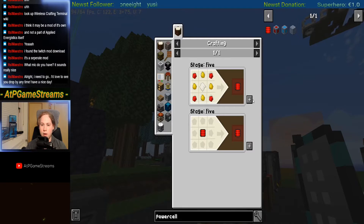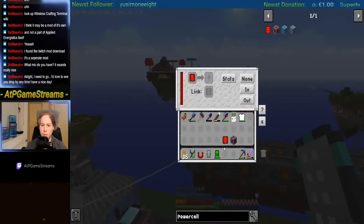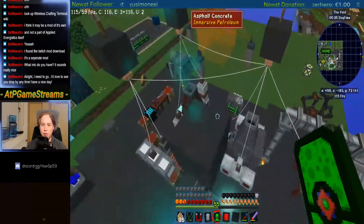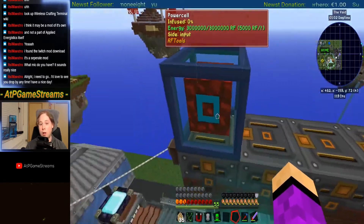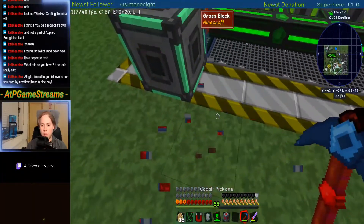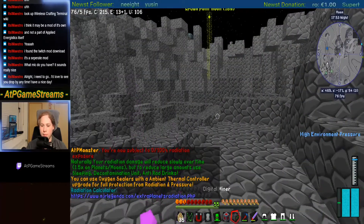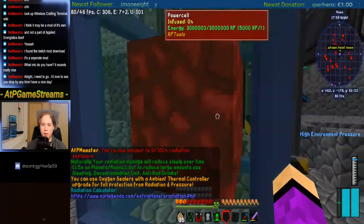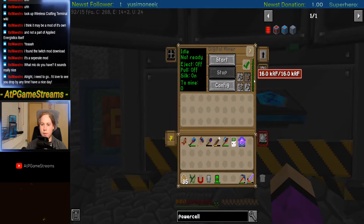Power cell, there we go. I need one of you as well because I need to bind you. Oh, because I have three of it — that's cool. Since I have three power cells right now, it increased to three million. That's really cool.